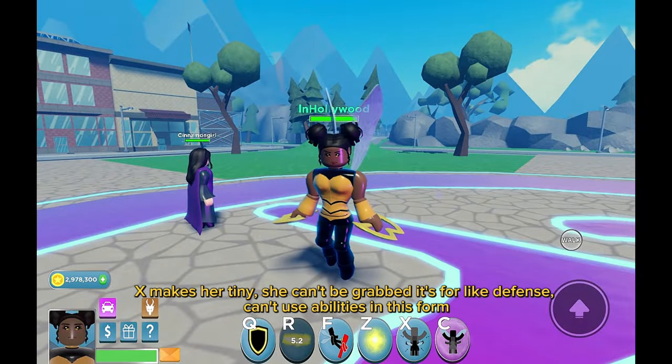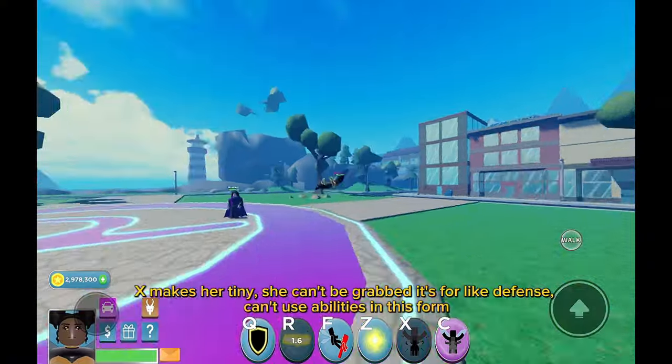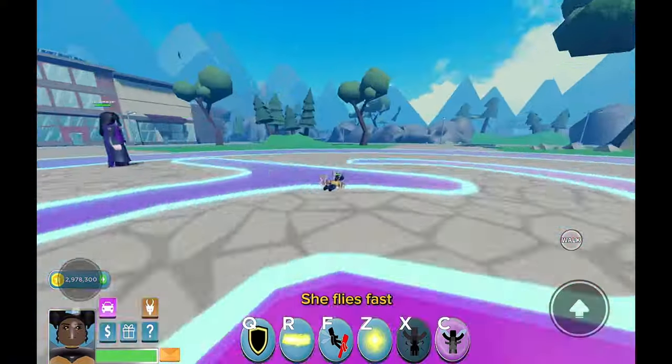X makes her tiny. She can't be grabbed — it's for defense. She can't use abilities in this form, but she flies fast.